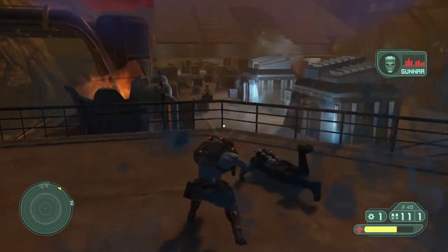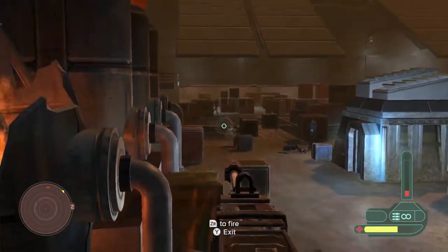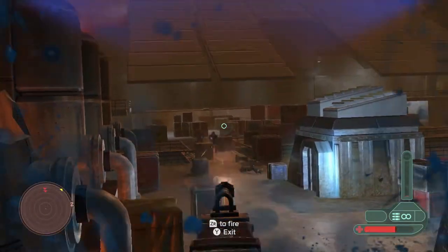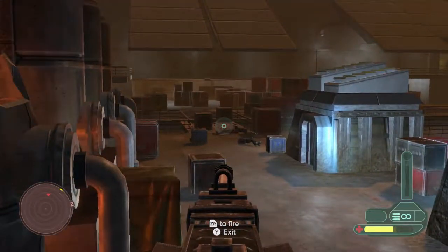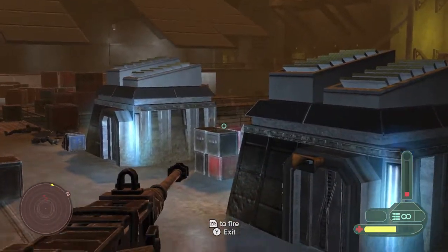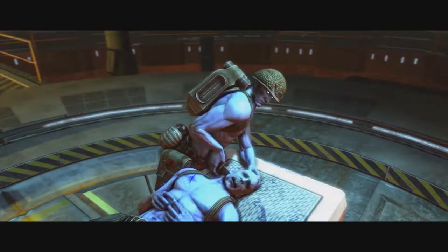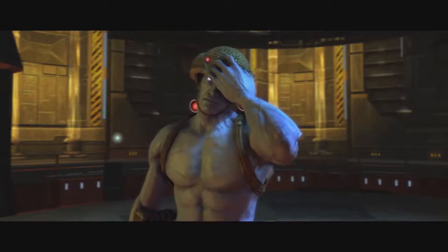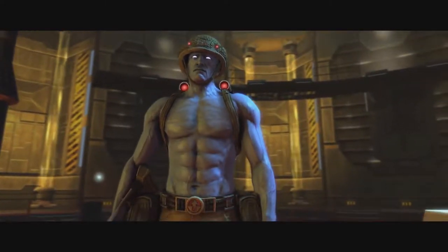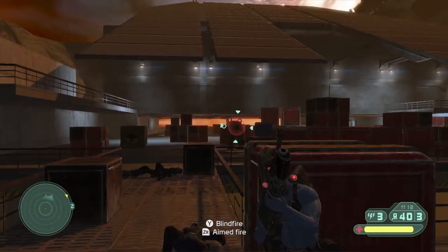Rogue Trooper is a third-person shooter where you play as a genetic infantry trooper named Rogue — basically a big blue man with a big gun who shoots enemies. The story has a bit more to it: you get dropped with a squad of other soldiers, they all get murdered, and then you pull the microchips out of the back of their heads and put them into your gear.